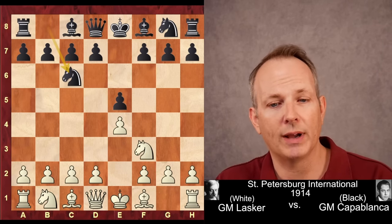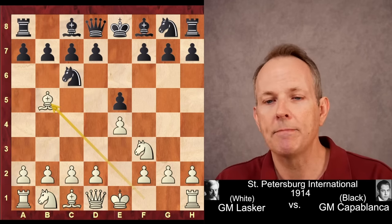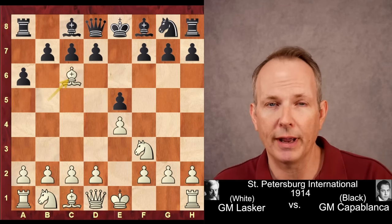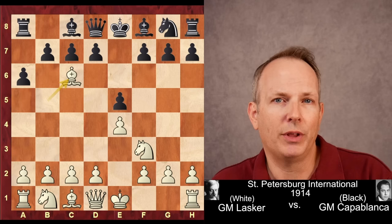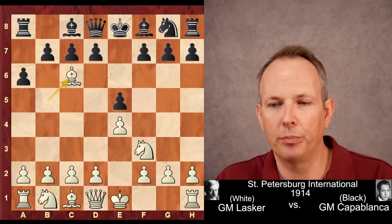E4, E5, Knight F3, Knight C6, Bishop B5 — the Spanish, a very common opening today — A6, and Bishop takes C6, the exchange variation. You could play an opening like this today. You're not going to get a theoretical advantage with it, but you don't get a theoretical advantage with anything pretty much these days, and you get a very playable position.